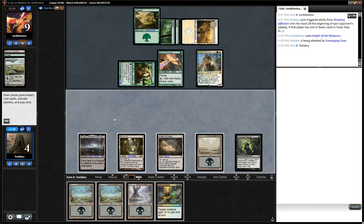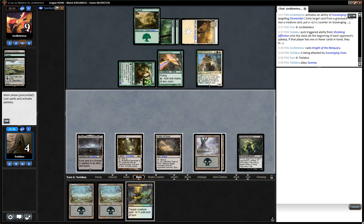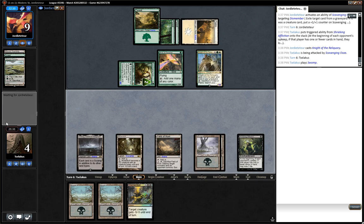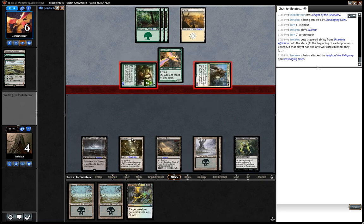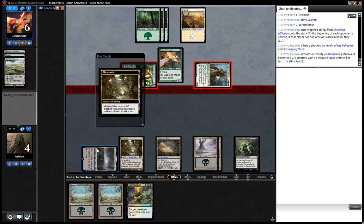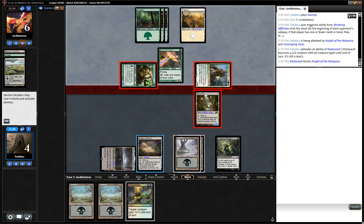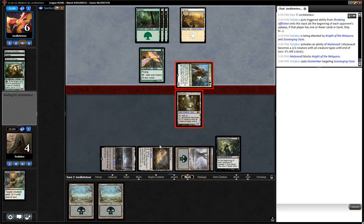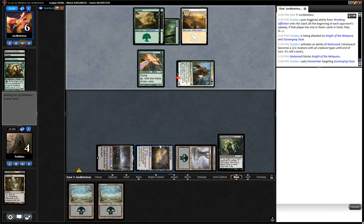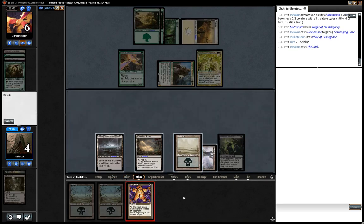Well, I think we're just dead now. That's unlucky. How does he do this? He sacrifices something to get bigger. I don't really want him to gain the one life off the Ooze either. So it might be better to Dismember the Ooze when the time comes — just do that instead. I can still top-deck the Rack here, actually. One time.